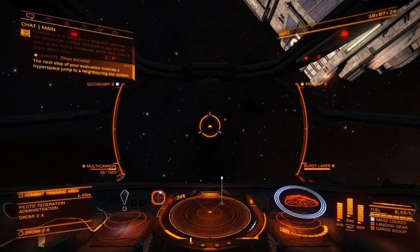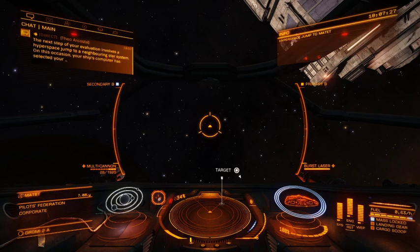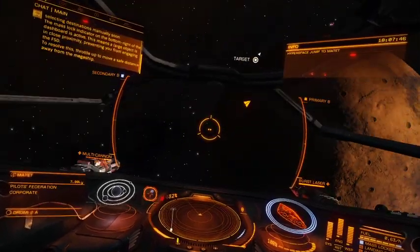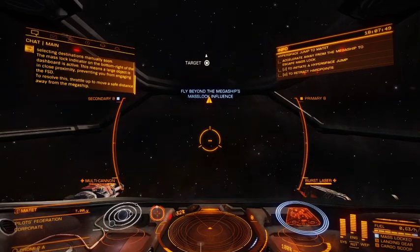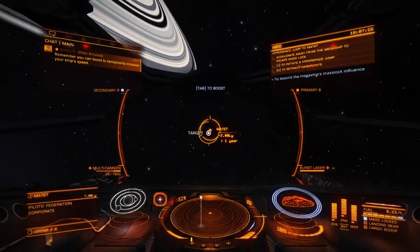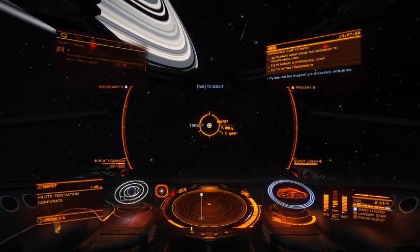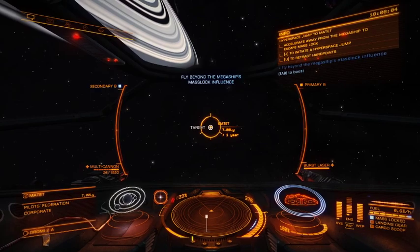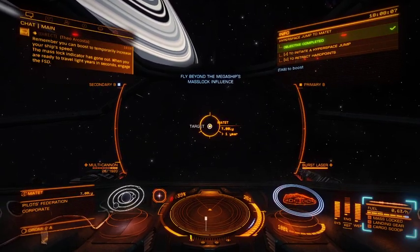The next step of your evaluation involves a hyperspace jump to a neighboring star system. On this occasion, your ship's computer has selected your destination for you — we'll cover selecting destinations manually soon. The mass lock indicator on the bottom right of the dashboard is active. This means a large object is in close proximity, preventing you from engaging the FSD. Throttle up to move a safe distance away from the megaship. You can boost to temporarily increase your ship's speed.